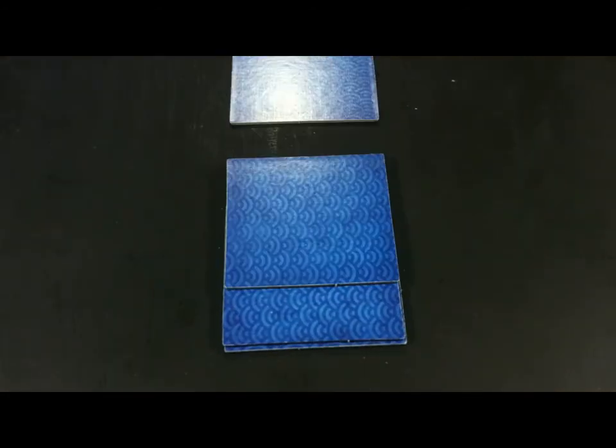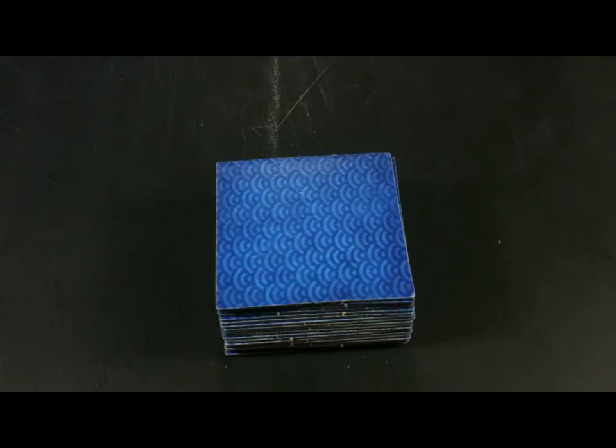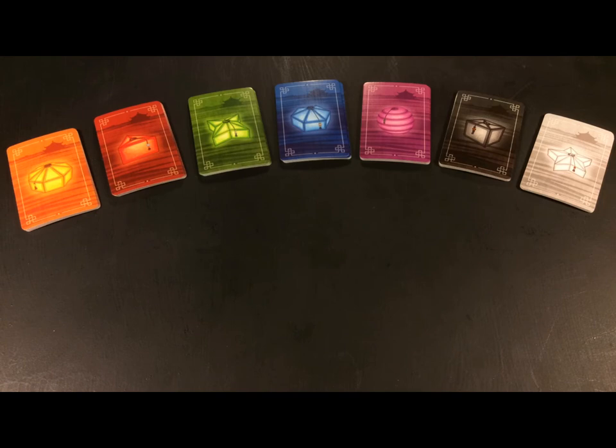First, set the game up by stacking the appropriate amount of lake tiles according to the number of players. Then separate the lantern cards by color into stacks according to the number of players as well. The dedication tokens are stacked according to type.